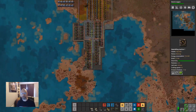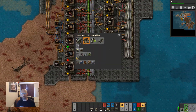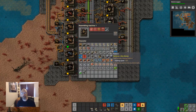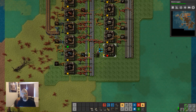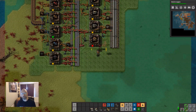We'll make a proper platform building area later on. We're going to need quite a few chem plants, and they need gears, circuits, pipes, and steel. So that's gears and circuits, pipe and steel.